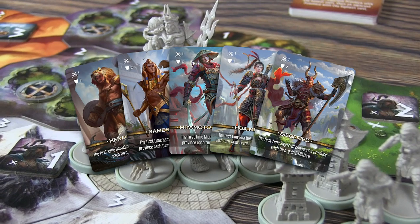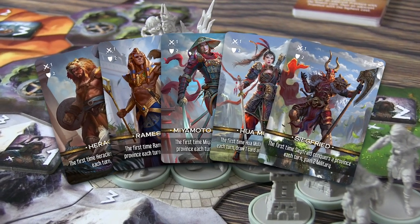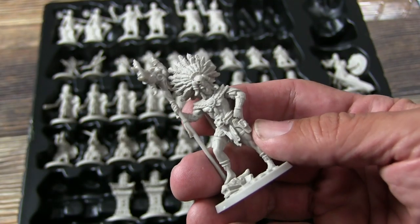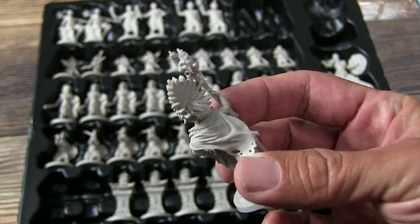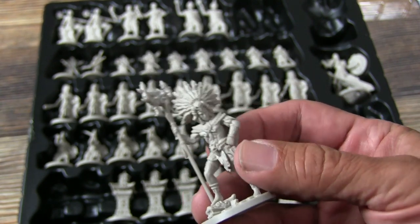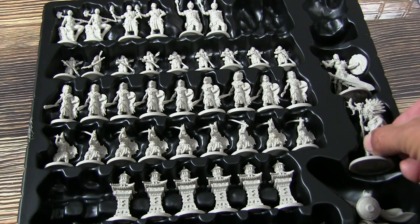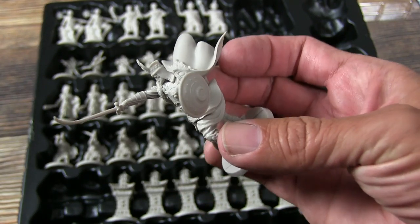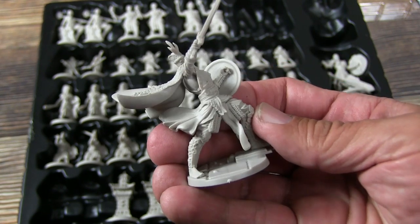You'll be choosing a civilization to play. Each civilization has their own deck of cards to start, and in this deluxe version these amazing miniatures. There are so many to choose from between the base game and Lost Kingdoms that you really have tons of replayability, and these miniatures are simply amazing.